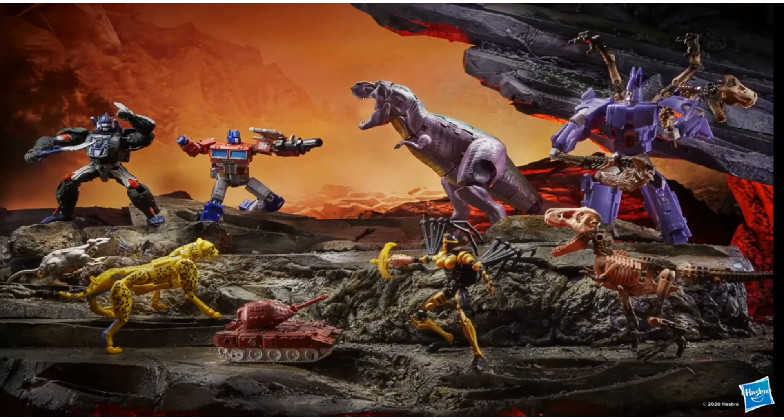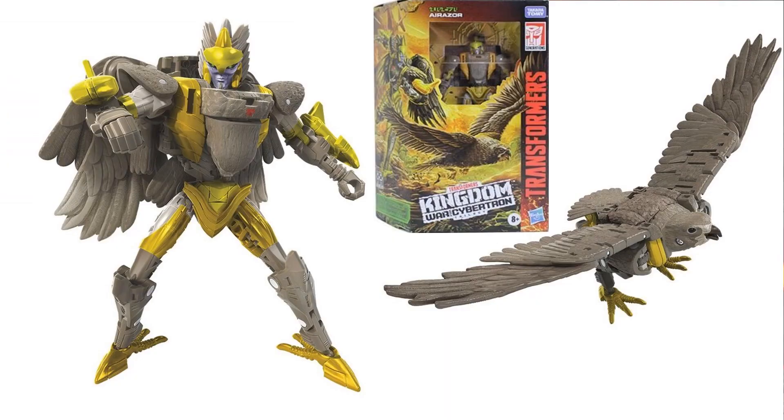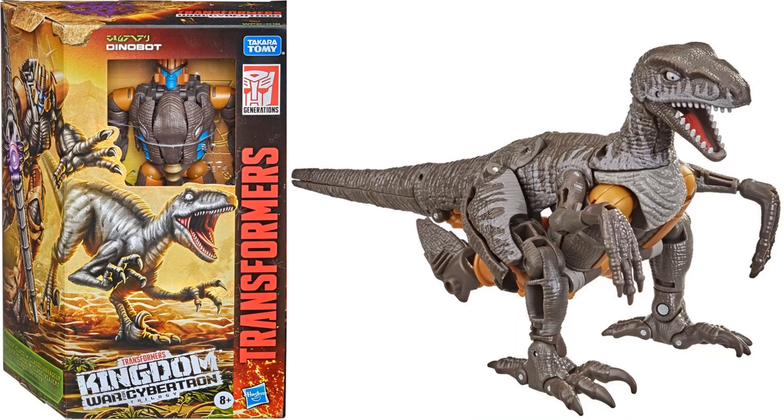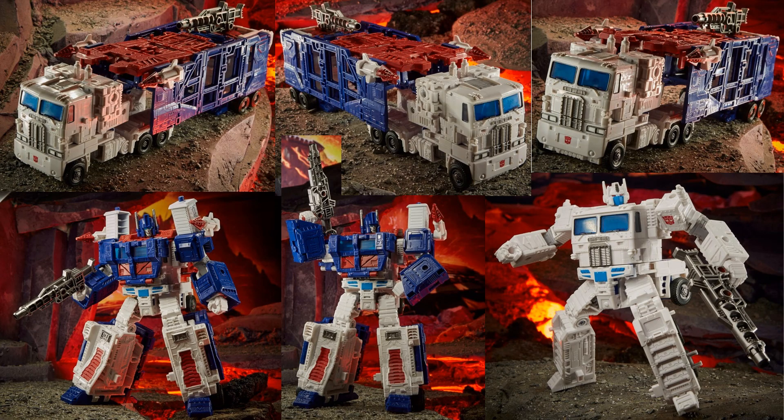With Wave Two we have Deluxe class Airazor — here's a bird form, front of the package, bird and robot mode. Next we have Wave Two Dinobot in the Voyager class — here's his velociraptor form, shots of him in robot form, and a closer image of his face with an articulated jaw.